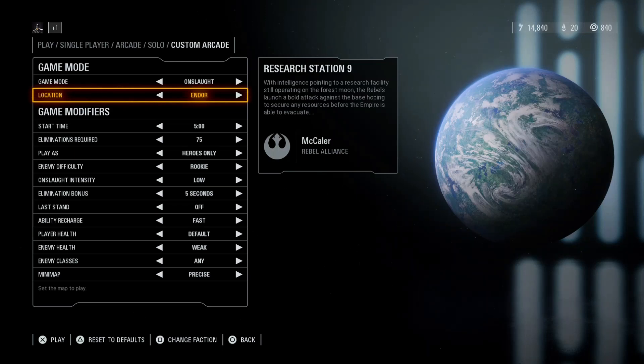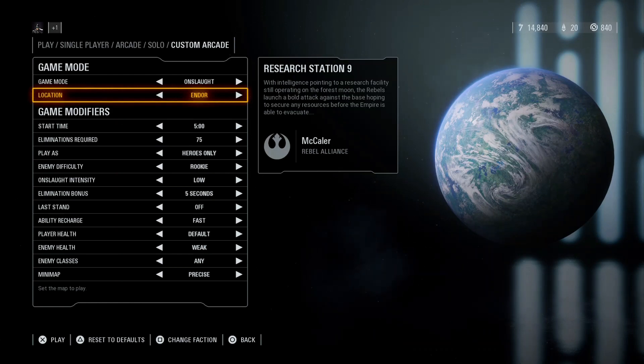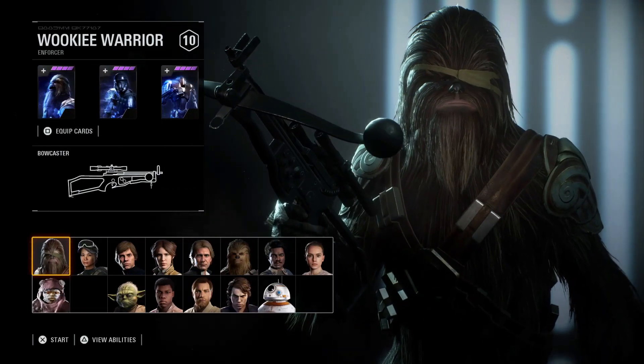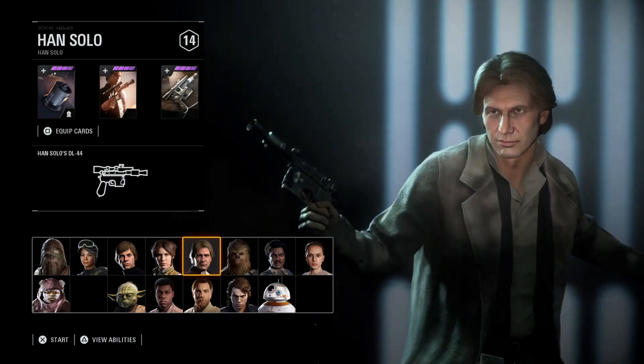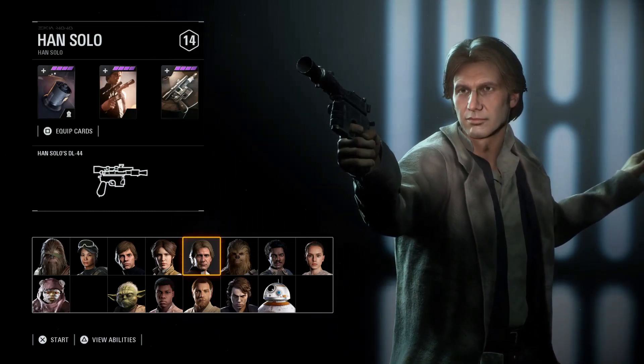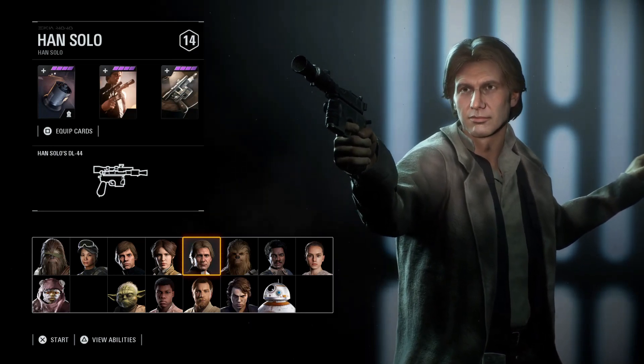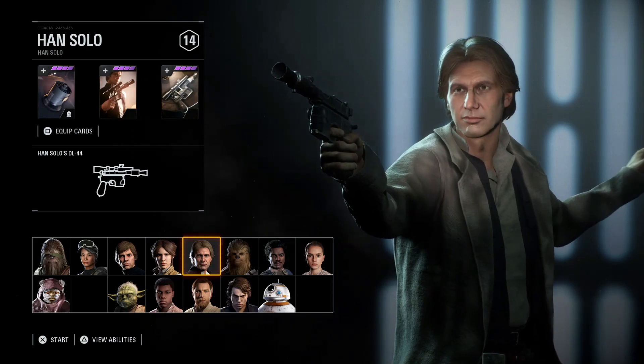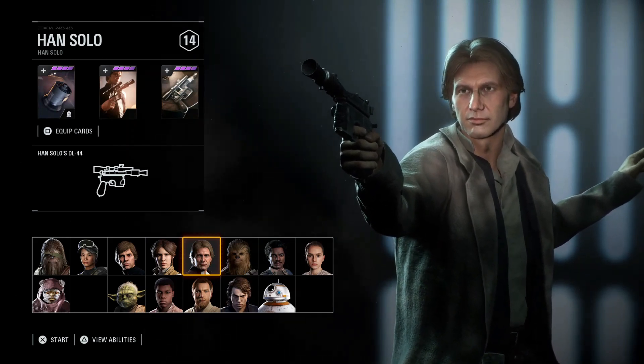Alright everyone, welcome back once again. This is Mac here. It's another shoot-em-up go-around with Star Wars Battlefront 2, and this time it's gonna be at the location of Endor. The playable character I'm gonna be shooting around with is this highly well-known smuggler and rebellion general — yes, he's the captain of his own smuggling vessel. Anyway, let's go ahead and kick this off, shall we?